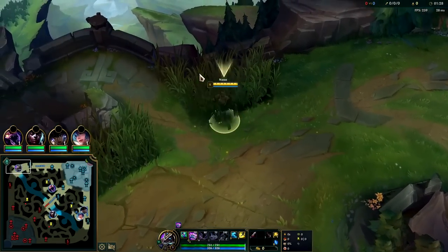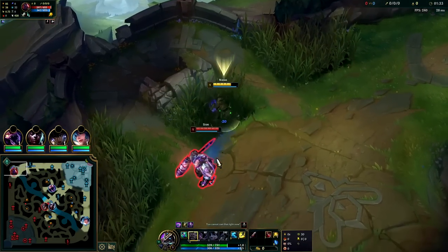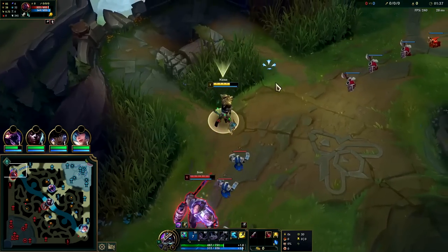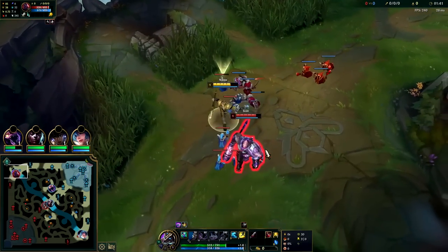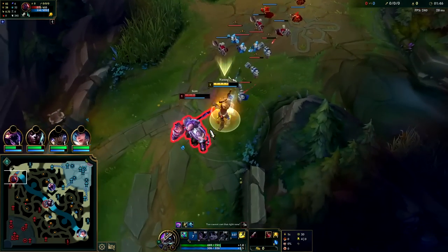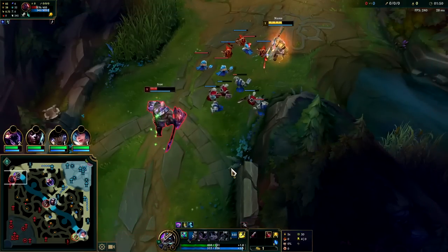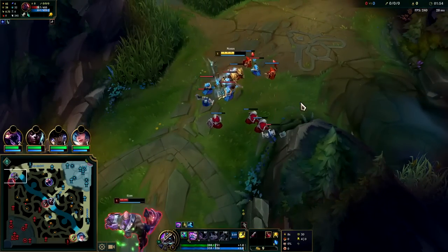He has Phase Rush as well. We can heal off passive — we have two Lethal Tempo stacks. I'm going to walk past that auto. It might seem kind of trolled to use Ghost there, but look at his health — it's going to be hard for him to play now. It's much harder to play from low health.